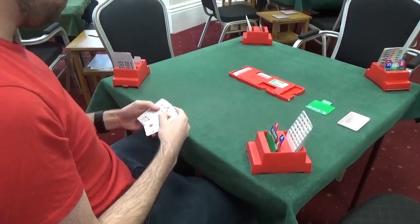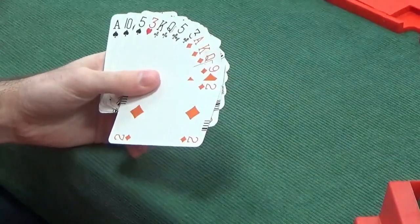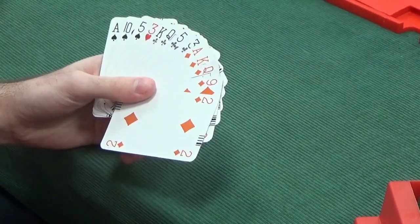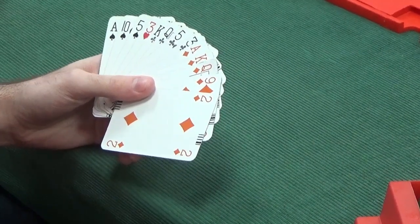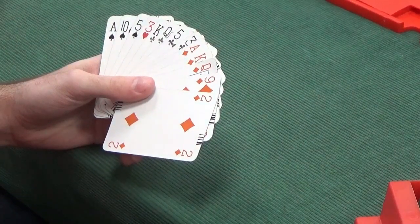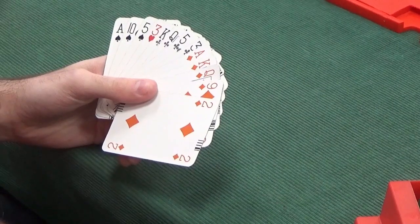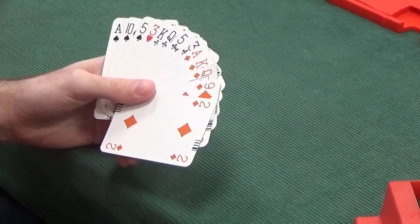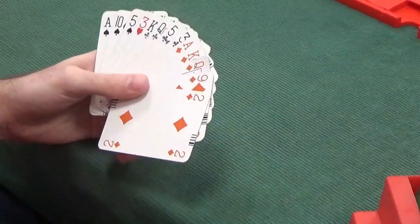Let's see what East has got. East has got 18 points, 5-4-3-1 shape. This is an unbalanced hand. With an unbalanced hand, unless it's strong enough to open 2 clubs - which this isn't; you want about 20 or more points to open 2 clubs with an unbalanced hand - so with this 18 points, I would start with 1 diamond and look to rebid my clubs to show 5-4 on the next round, depending on our partner responding. So I'll start with 1 diamond for now.